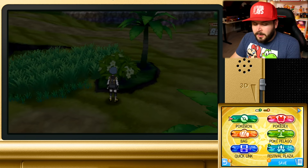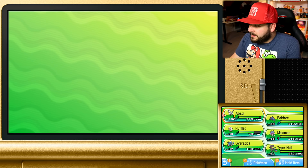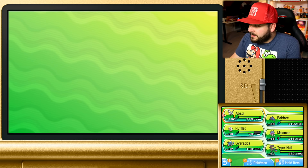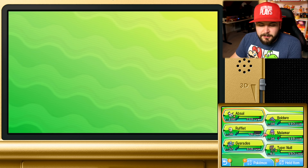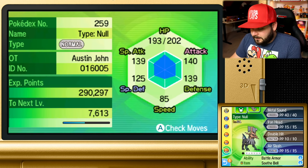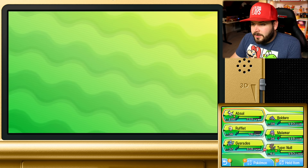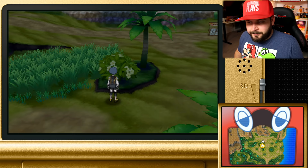From that battle against those Chansey and Blissey: Boldore was level 29, now level 38 — up 9 levels. Rufflet was level 26, now level 36 — up 10 levels. Inkay was level 27, now level 36 — up 9 levels and evolved into Malamar. Magikarp was level 1, now level 32 and a proud Gyarados with horrible moves. And Type: Null even gained a level and a half. That right there is currently the most effective way to level up Pokémon in Pokémon Ultra Sun and Ultra Moon.